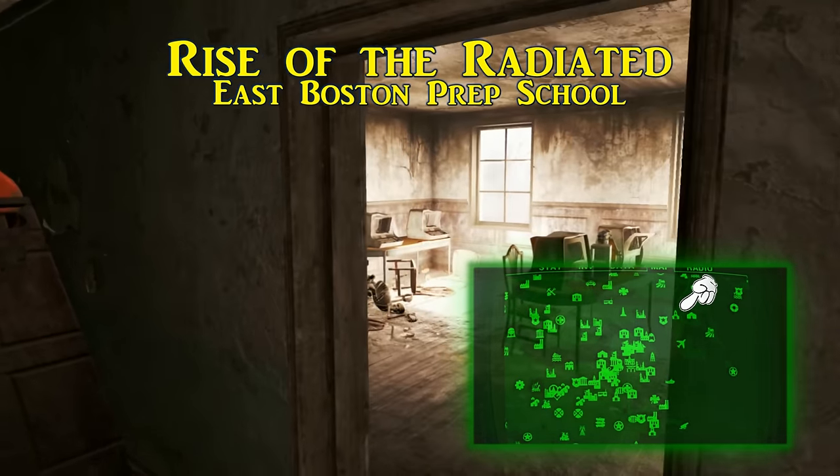We begin with the Secretary Charmer. This is found in Fiddler's Green Trailer Estates, to the east of the Fort Hagen area. The Secretary Charmer is inside the trailer with a motorcycle out front. When picked up it will give you an extra 25% experience when persuading women in dialogue.